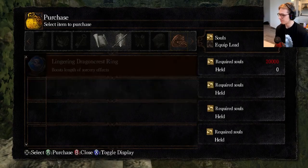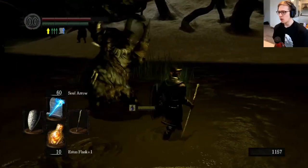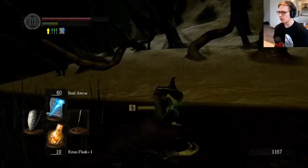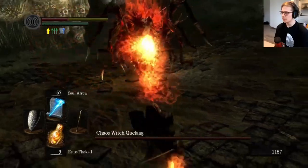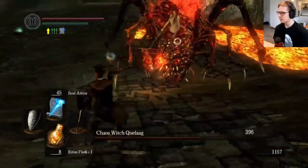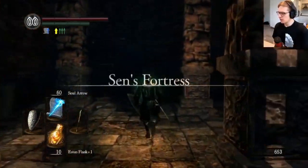With rings equipped and a pocket full of spells, it was time to ring the second Bell of Awakening. Quelaag was quite easy as a fight, but she can take some hits — try to shoot her human part for extra damage and stagger. To Sen's Fortress we go.